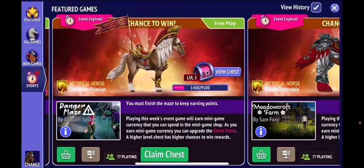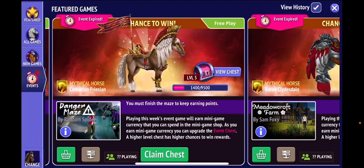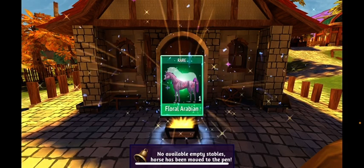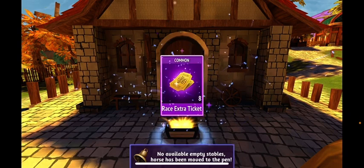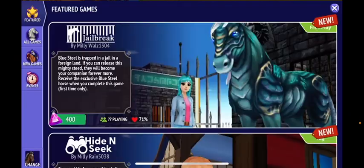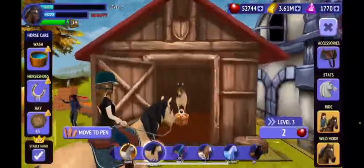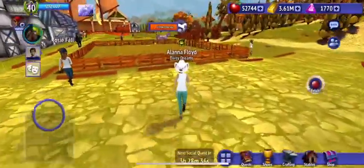The fusion is super pretty. But without further ado, without any more suspense, let's go ahead and claim the chest. We've got a horse — an Arabian — and an extra race sticker. Okay, it's not what I was hoping for, but that's okay.